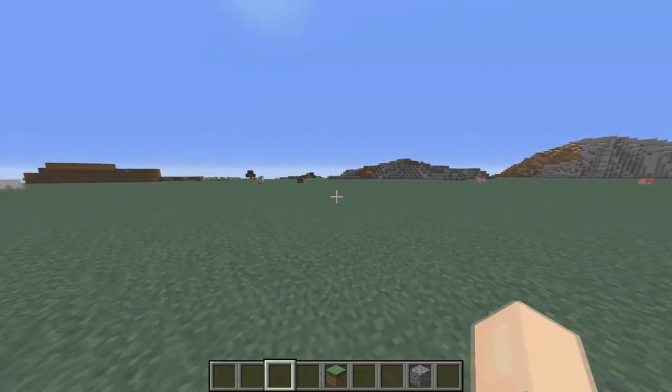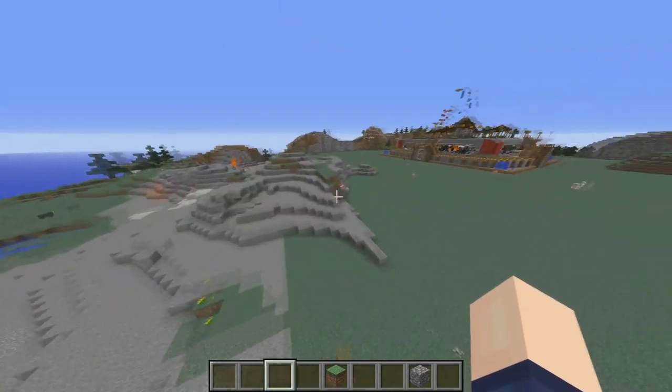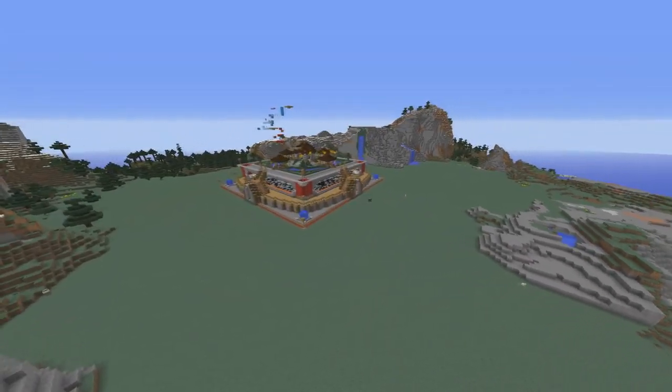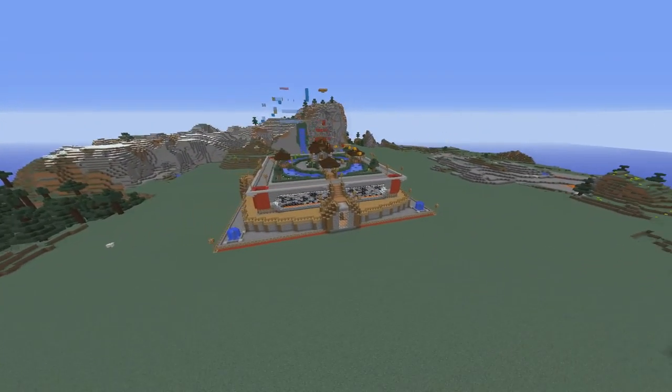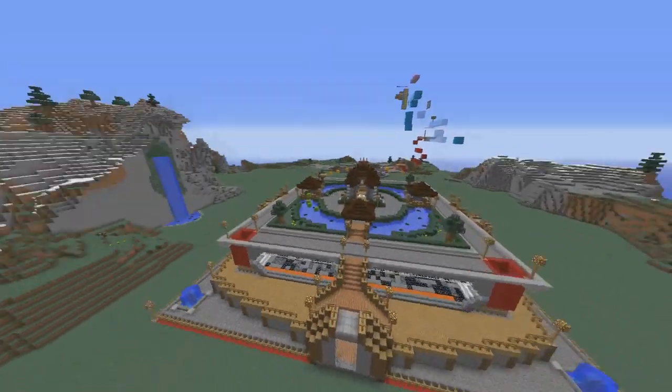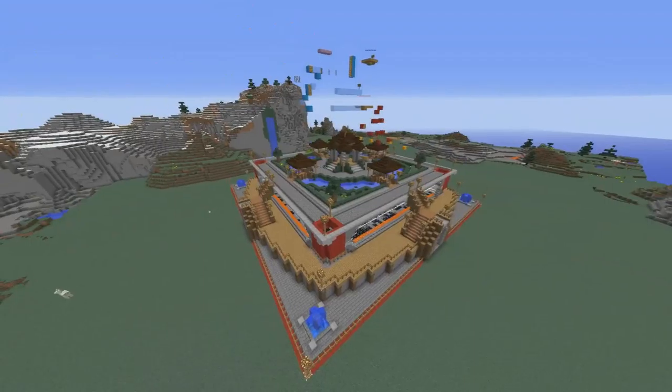Please be aware there are a few easter eggs around the server — I might have just shown off one just then, wink wink smiley face. There are quite a few at the moment, some well hidden, some not so hidden, around spawn and in the spawn center itself.